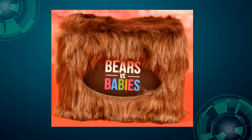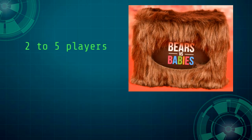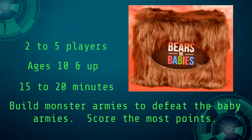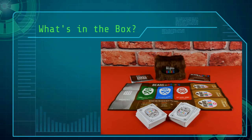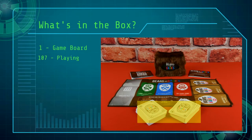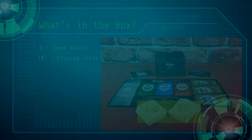Here's a short explanation of Bears versus Babies. The game is for two to five players, ages 10 and up. The average game time is about 15 to 20 minutes. The objective is to build monsters which fight against babies — the player with the highest score wins the game. The game contains one game board and 107 playing cards.